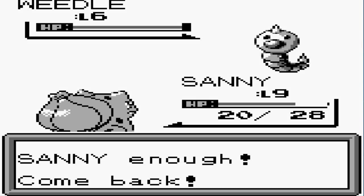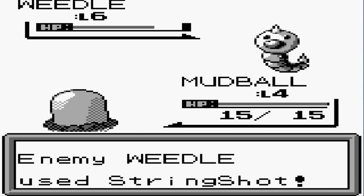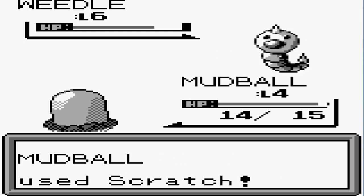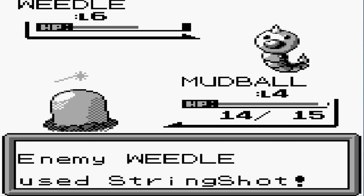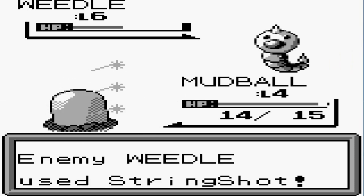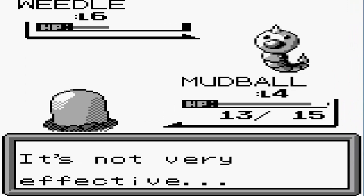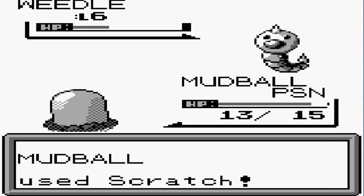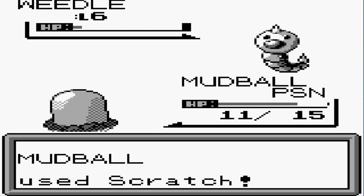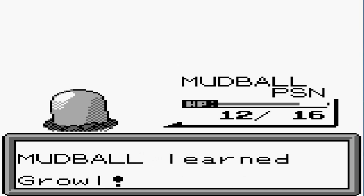Let's use Mudball against Wheedle. Mudball should be able to withstand it — Scratch attack, and it's a critical hit! Here comes String Shot — Wheedle recognizes we're faster. There's a Poison Sting attack, not so much. Another String Shot trying to slow Mudball down. One more Scratch attack — come on. Let me drink my water — it is summer guys, make sure to hydrate. Now we're poisoned and took a critical hit. One more Scratch attack for the win! Mudball grows to level 5 and learns Growl!